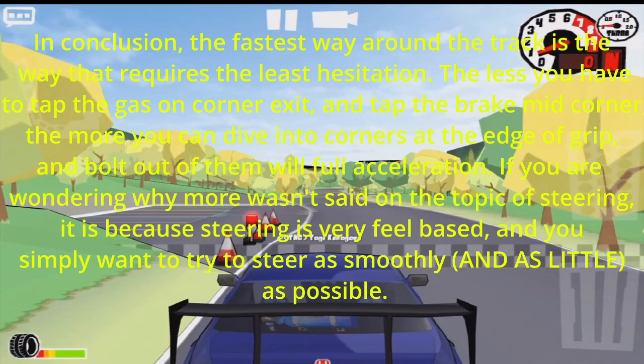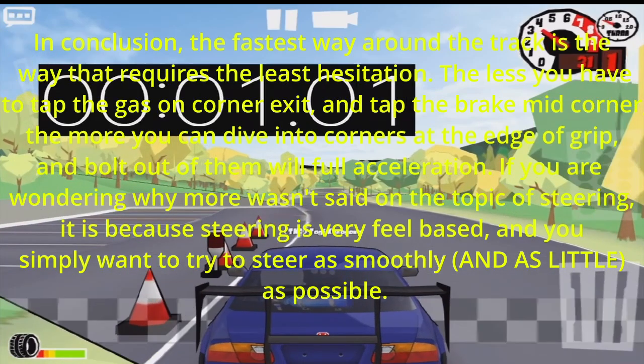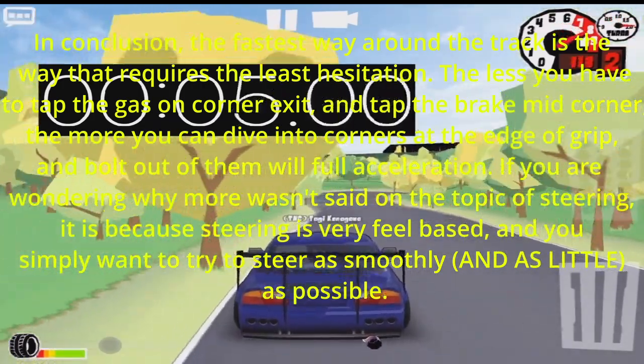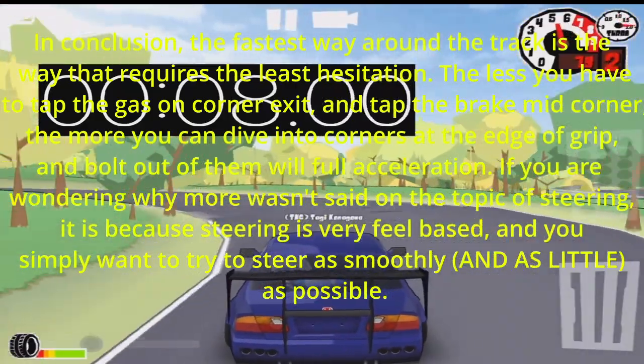In conclusion, the fastest way around the track is the way that requires the least hesitation. The less you have to tap the gas on corner exit and tap the brake mid-corner, the more you can dive into corners at the edge of grip and bolt out of them with full acceleration.